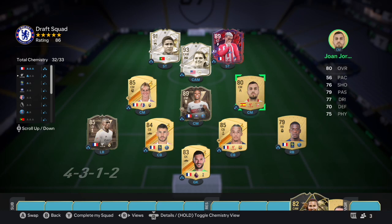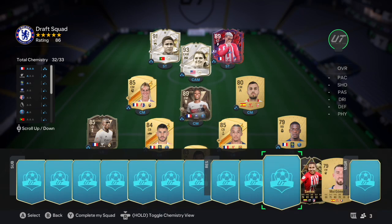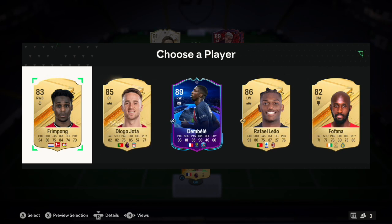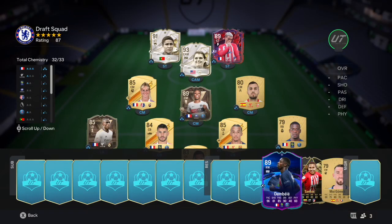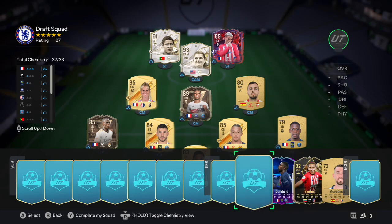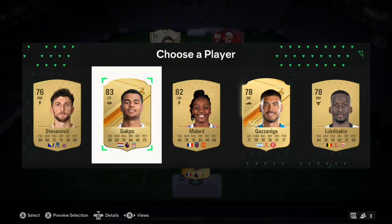32 chem now. Jordan is the only one we need to sort - we just need a French center mid and we've almost got a full French team besides two icons. We need someone like Angolo, Kante, Jordan, Matuidi, or Camavinga. Then we get Dembele - he can't get into the first team but he's another French player and this card is absolutely insane, so we'll definitely take him as a perfect super sub.